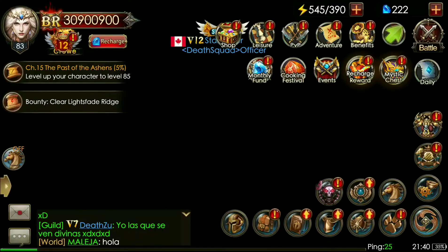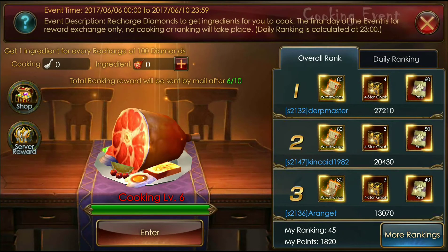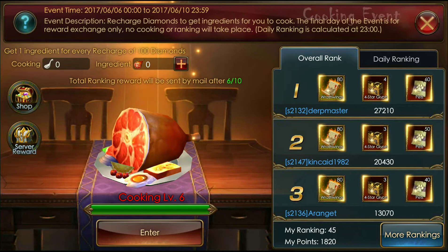Clicking festival rewards are going to be going out in two hours. Daily rank is calculated at 23:00, so I'll get about 200 gems. I'm 45th — not bad. I didn't spend any timers on it, so that's not bad.